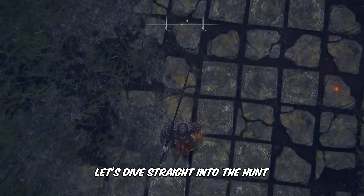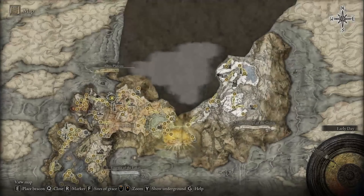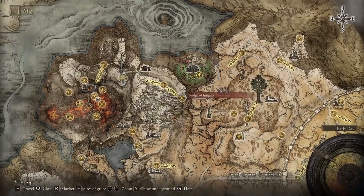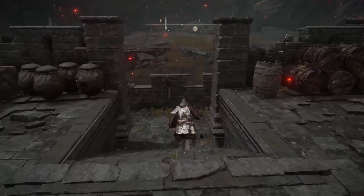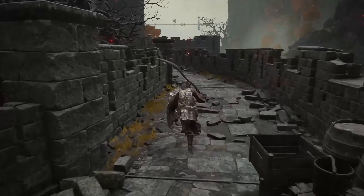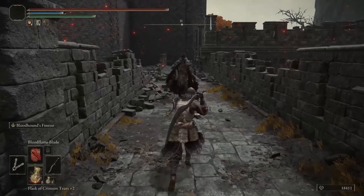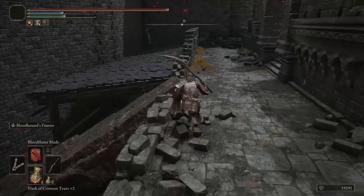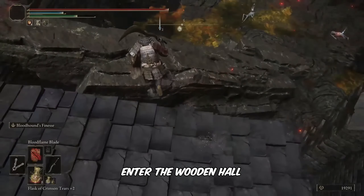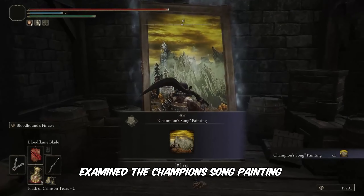All right, no time to waste, let's dive straight into the hunt. Firstly, head directly to the marked point on the map. Upon reaching the location, follow my lead. Enter the wooden hall, then examine the Champion's Song painting from this location.